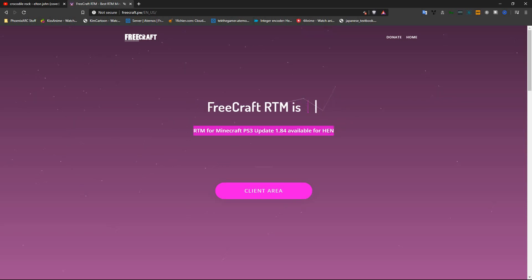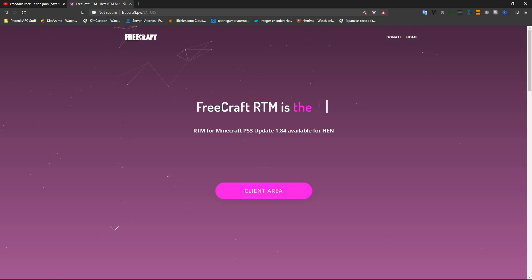Still trying to figure out CCAPI, but I will get it. The website is freecraft.pw — simple to remember.